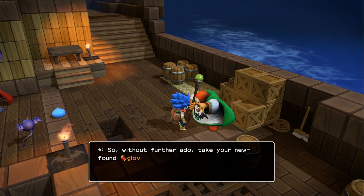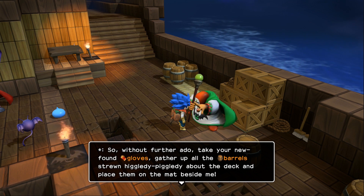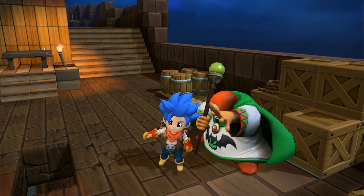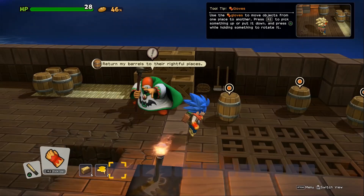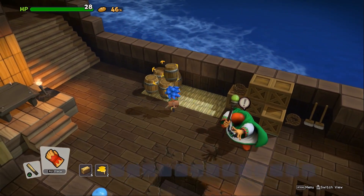Oh, that's cool. So without further ado, take your newfound gloves. Gather up all the barrels strewn higgly-piggly around the deck and place them on the mat beside me. So last episode we were — there's my gloves. He looks so happy. Last episode we were cleaning up the deck as our death sentence, pretty much. Pick stuff up and plonk it down, it says. Use the gloves to move objects from one place to another, pressing R2 to pick something up or put it down, pressing triangle and holding something to rotate it. I see — so where are we plonking them down? Here. Alright.